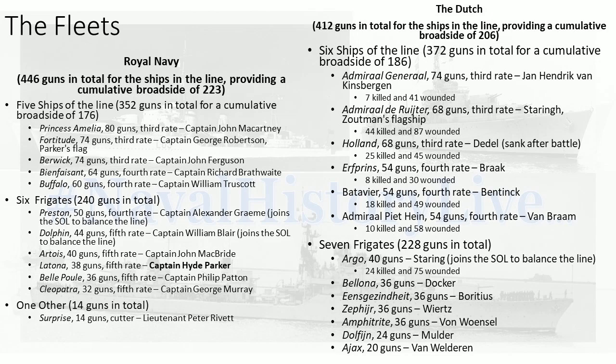And then he has six frigates, 240 guns in total. Preston, 50 guns, fourth rate, under Captain Alexander Graham, joins the ship's line to balance the line. And HMS Dolphin, 44 guns, fifth rate, Captain William Blair, joins the ship's line to balance the line. So you have one fourth rate and one fifth rate that have moved up to join the line.